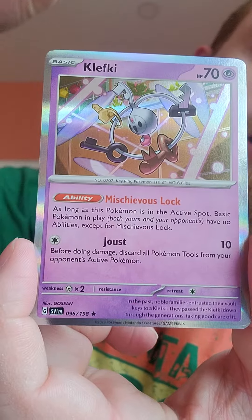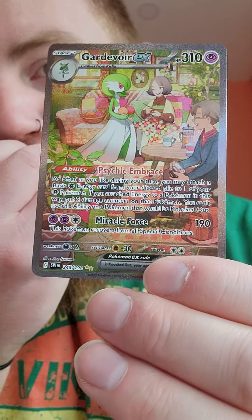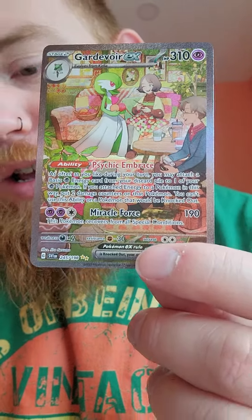And we're going to end with a Holo Klefki. But nonetheless, that my friends is a chef's kiss thing of beauty. I'm not going to lie, I've been quite fortunate with my Scarlet and Violet packs and I'm extremely happy. I hope you're happy with what you're pulling nowadays, and if you're not pulling anything, I hope you get into it soon.